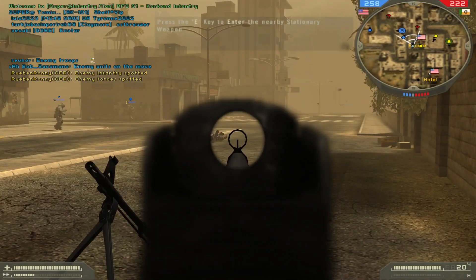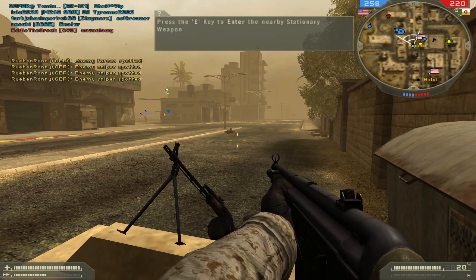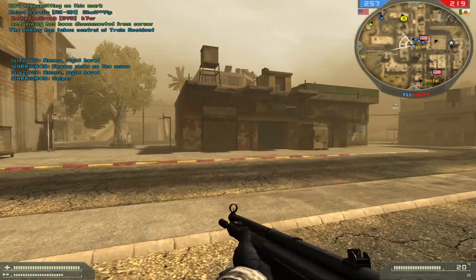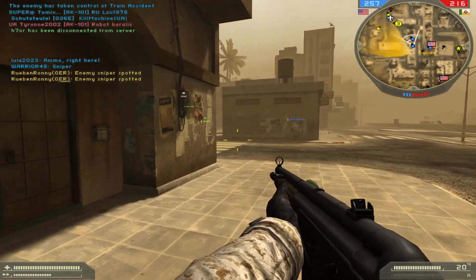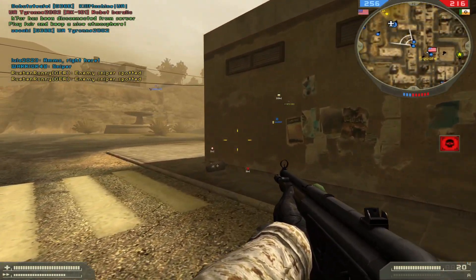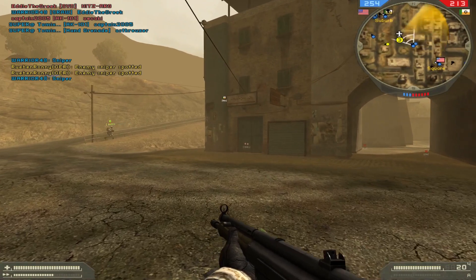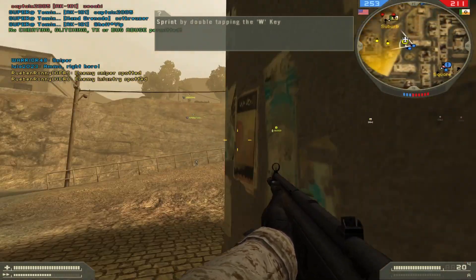Press your enter stationary weapon key to enter the nearby stationary weapon. Sprint short distances by double tapping your forwards key.